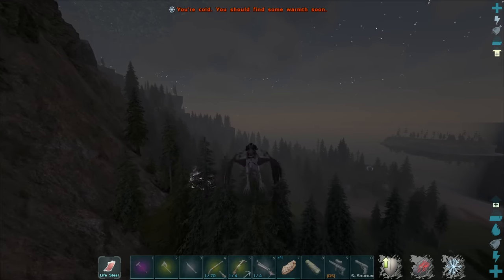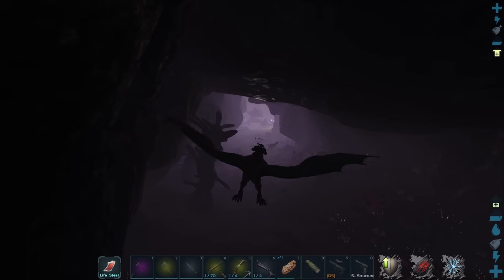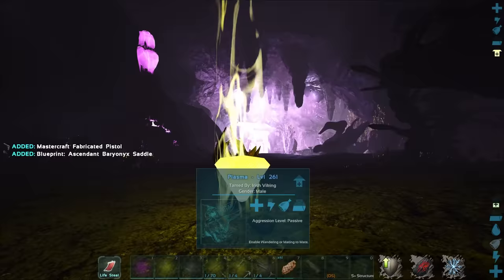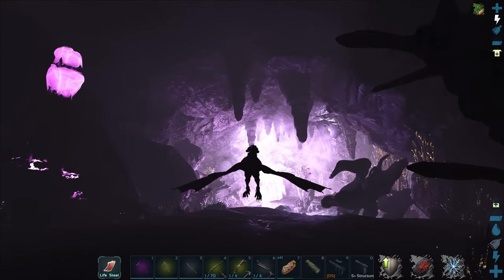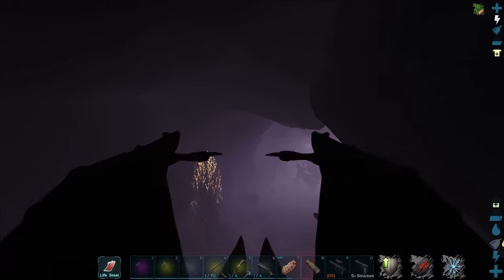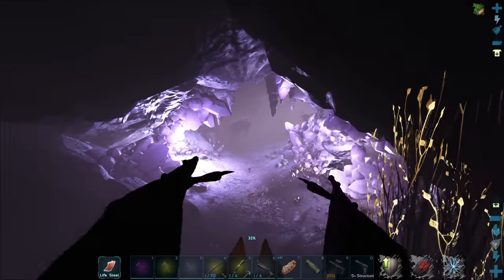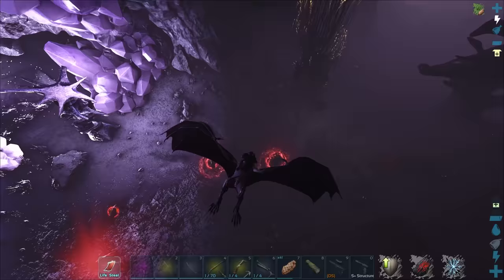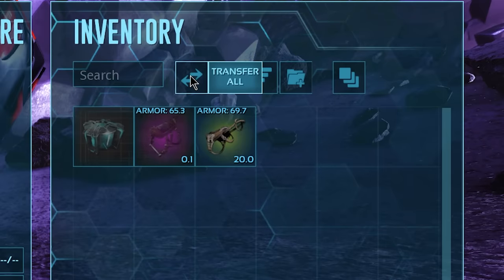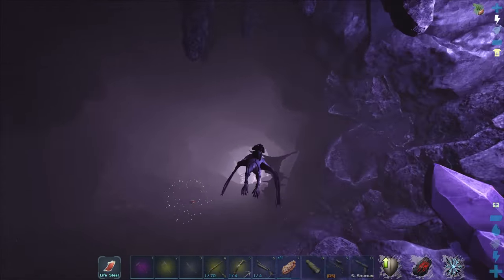Before we do that, we want to check out this aberration cave once more. Whoa, is that a rock drake? I had no idea they spawned in here. Oh my - an ascended Baryonyx saddle blueprint, no way! The yellow drop has been giving me better stuff than the red drop. We had to kill the ravagers, and we got their Xeno saddle - pretty good, amazing.